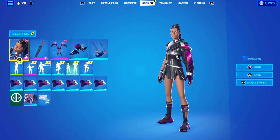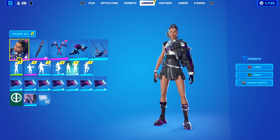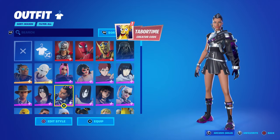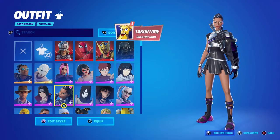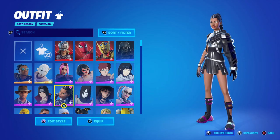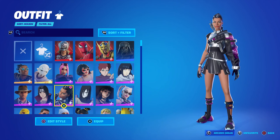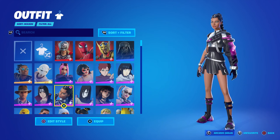Fortnite added a nice new change for your locker that they didn't mention in the patch notes. This is something a lot of people have been requesting for years — basically a way to delete things from your locker without actually truly deleting them, so you can archive them, and that's exactly what it's called.